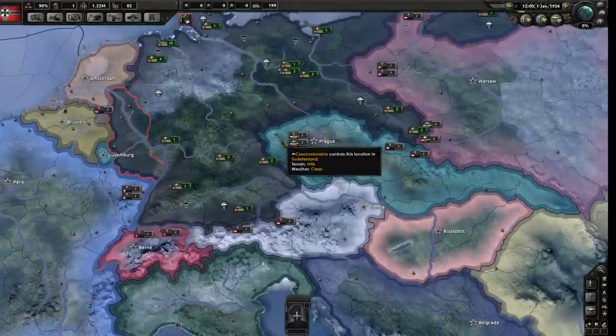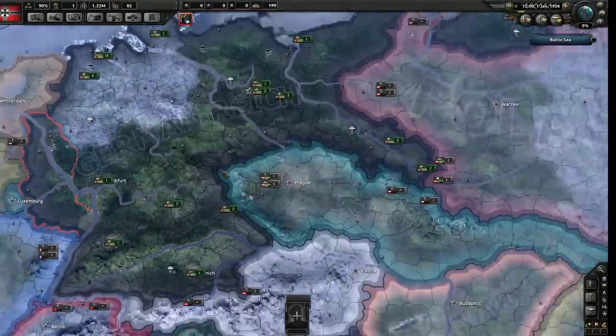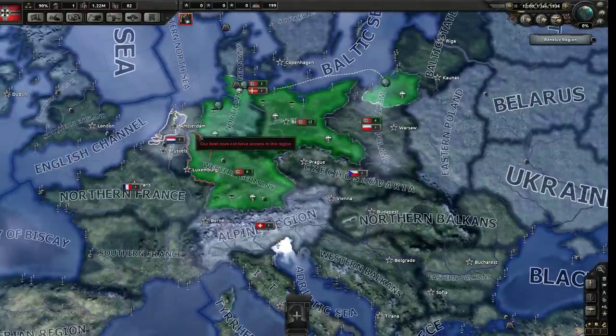Every time you get enough political power to change one of your laws or hire an advisor, you'll get a little pop-up reminding you. So now what do you do? You wait, really. When does World War II break out? That's one of the lovely things about being Germany - you get to choose when that happens.